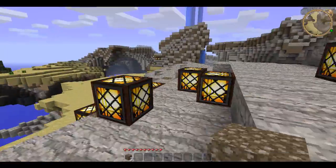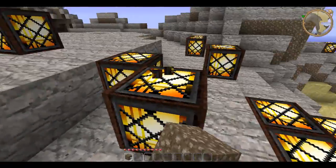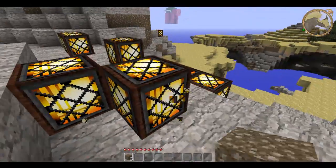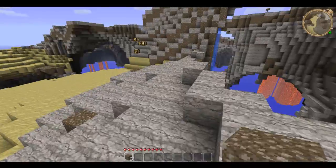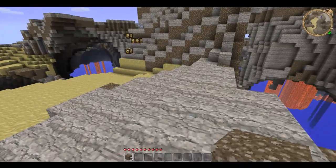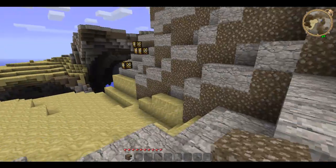Got some... that's glowstone, by the way, if you're wondering what that is. It looks a bit strange because that's just the texture pack — it's supposed to look like a lantern, or like a lamp, sort of. Like a street lamp.